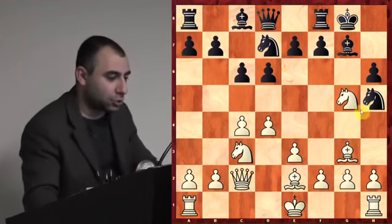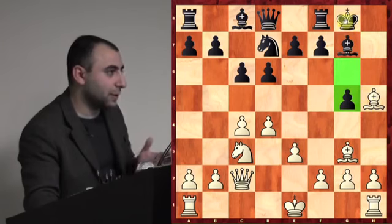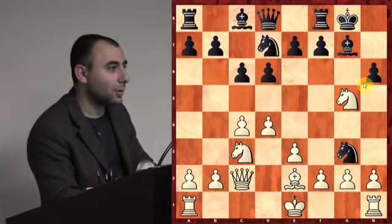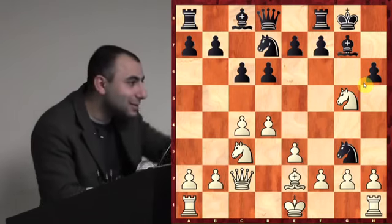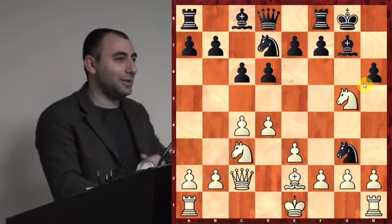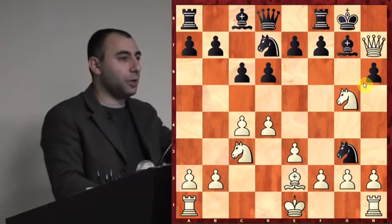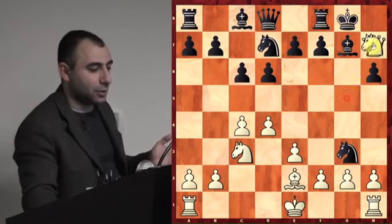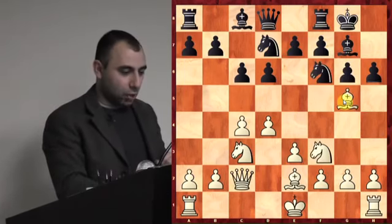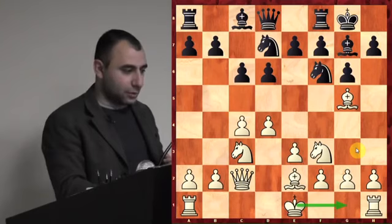If he takes your bishop instead, queen h7 is checkmate — the knight protects the queen. Let's review the normal line where black doesn't fall for the trap. After queen c2, black plays the normal move. You must castle — safety of the king. You haven't finished development yet; you still need to develop the rooks. Put rook fd1 — because after potential exchanges on d5, your rook is already on an open file.